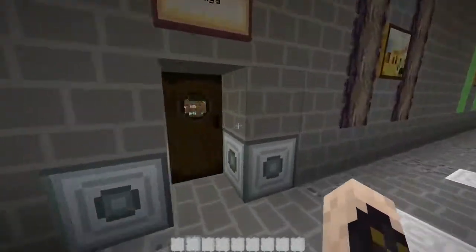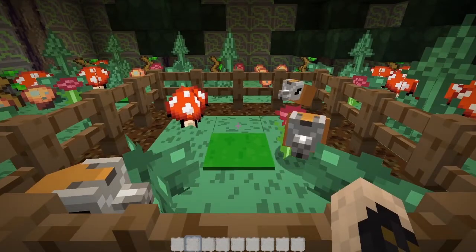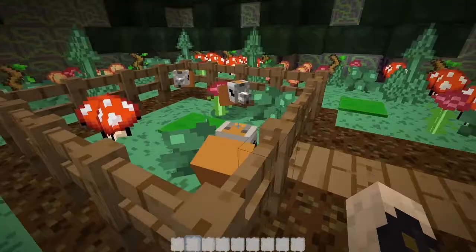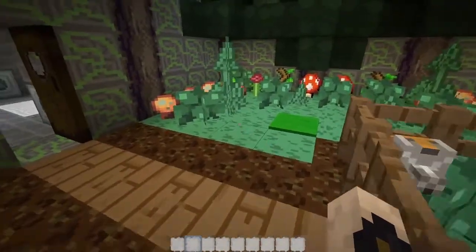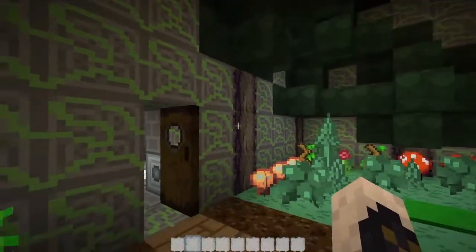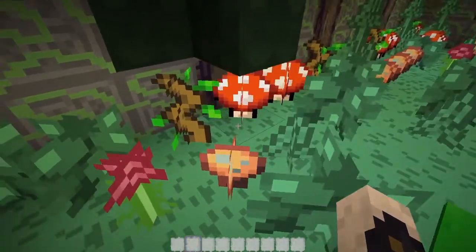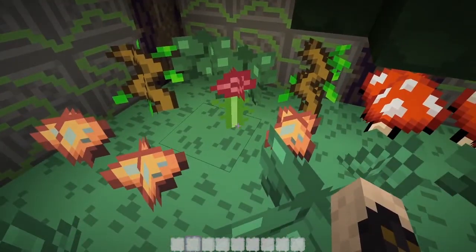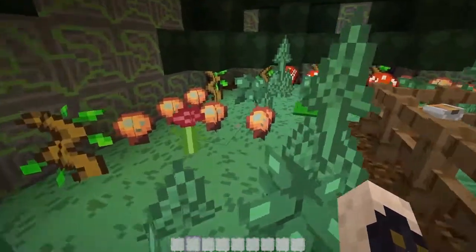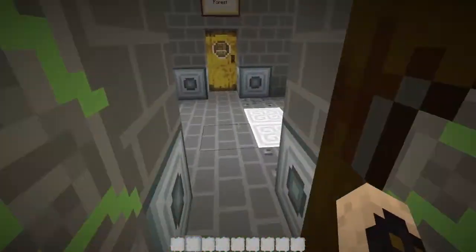We have the taiga up next. Do we have different dogs? Yes! We have different — oh my goodness, where are their feet? Where are their legs? Alright, so this is all the spruce wood and spruce leaves. Got the mushrooms in here — the two different kinds. Saplings, flowers, we've got ferns. This seems like a really fun pack.